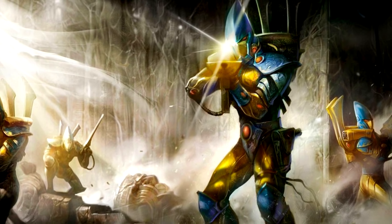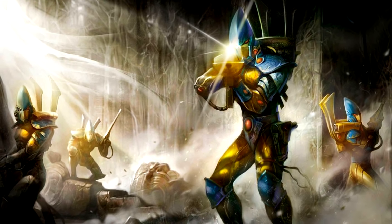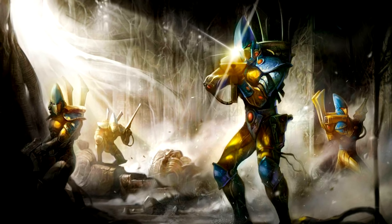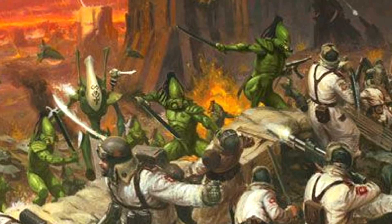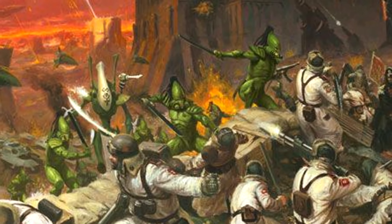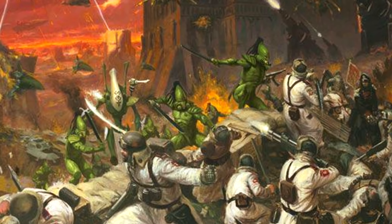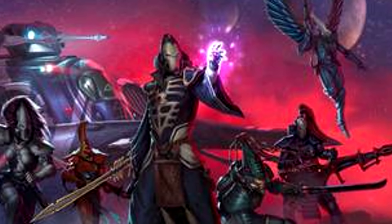The next aspect bonus I like is for Crimson Hunter Exarchs, and it replaces the Marksman Eye ability — the ability to reroll ones to hit. I think this is one of those cases where you'd actually want to pay the one command point to keep that ability since those rerolls are very helpful. There are a few bonuses here that show potential: one gives the Exarch a 5+ invulnerable save, another allows it to ignore the penalty for moving and firing heavy weapons so it always hits on a 2+ and rerolls ones if you keep Marksman's Eye, and another allows rerolling wound rolls of 1 against units that can't fly.